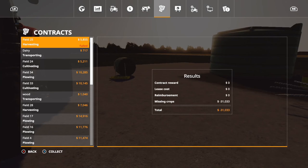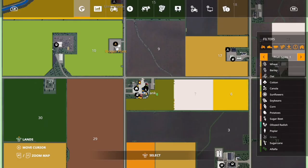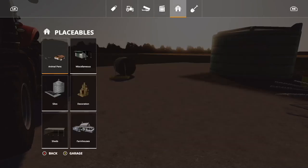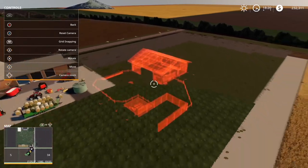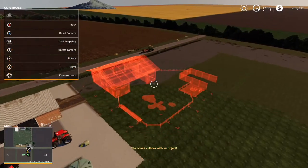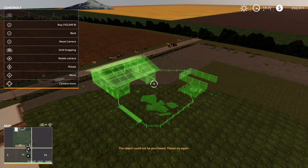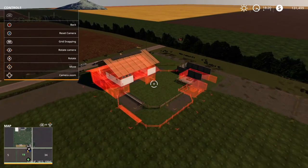Let's take a look at what's left for contracts. Actually, you know what - let's go ahead and place a different cow pasture. I'm going to put this one down instead, fairly close to the existing pen. I'll rotate it... right there should be fine. Object could not be purchased, so that's fine.